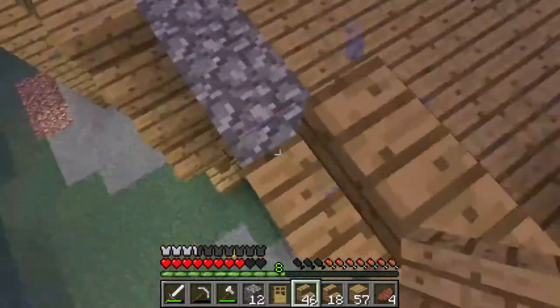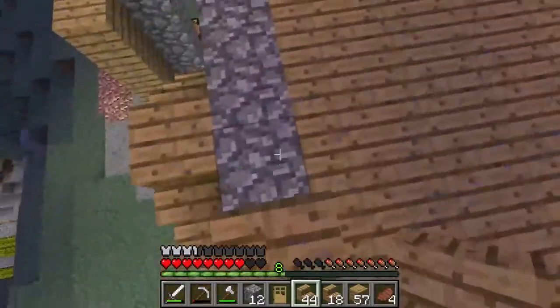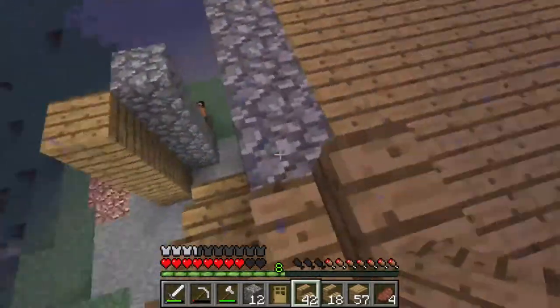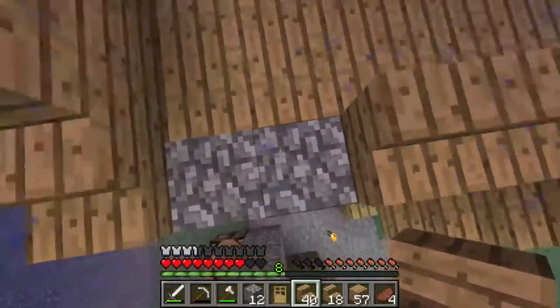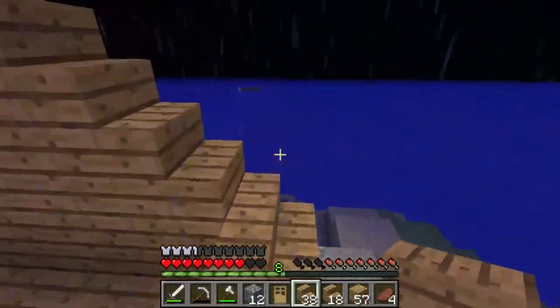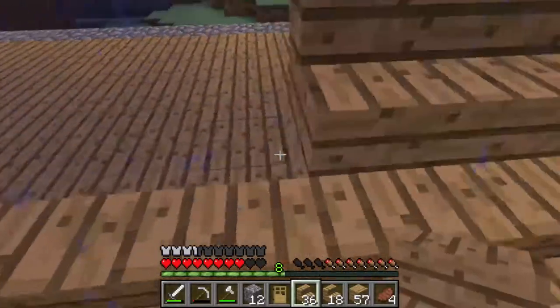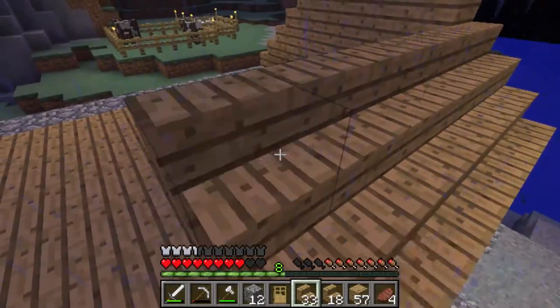And then I was like, I'm such an idiot — which I find myself saying a lot more often than you guys would think. So I'm just going to put all these down. I think that we should have a bit of an overhang. I'm just gonna cut this part of me placing down all of these stairs, and I will see you guys when that is done.